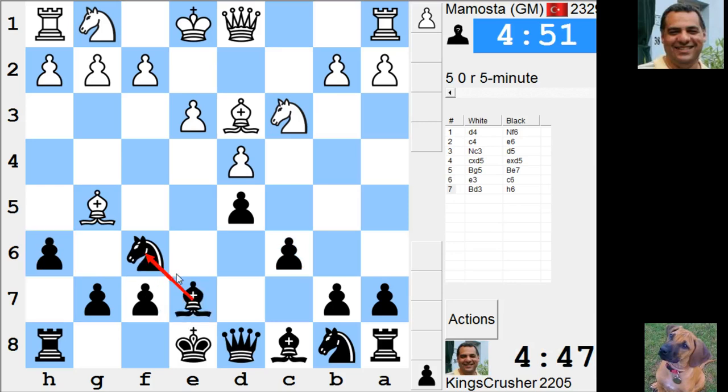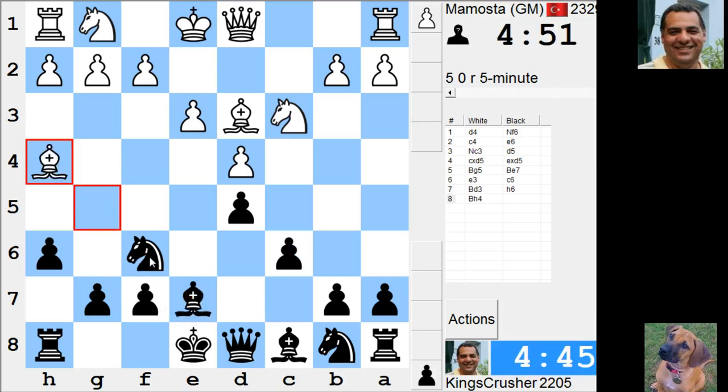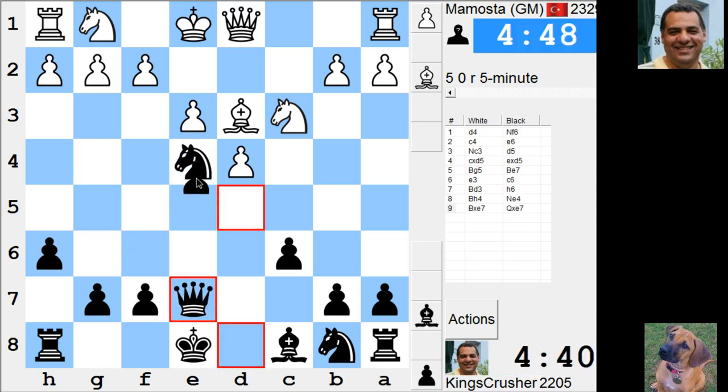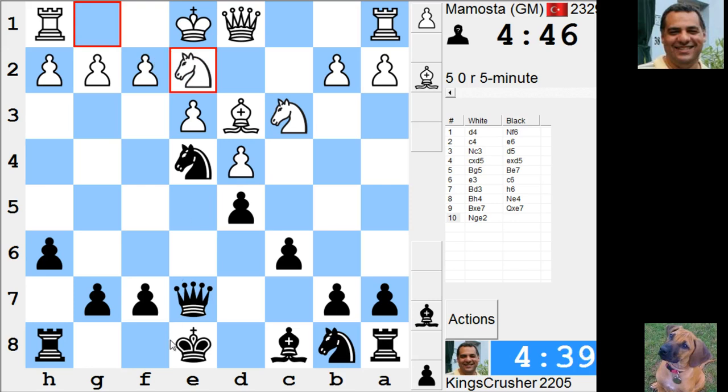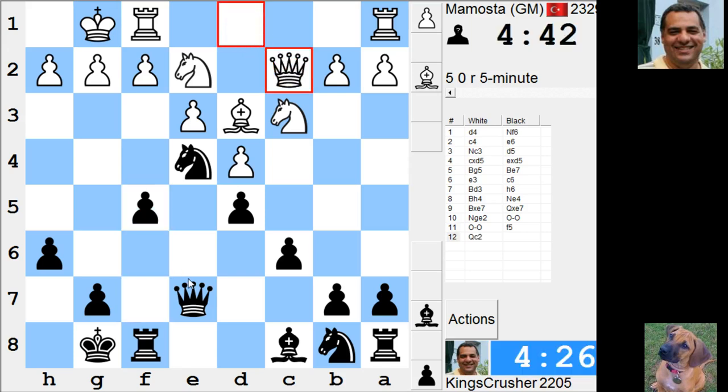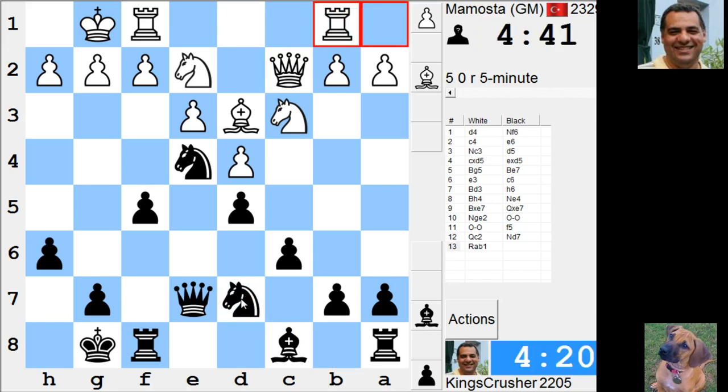Let's try and get rid of this dark-squared bishop. Is Ne4 possible here? Try and simplify. F5 might be too weakening, though on the other hand I don't see the problem immediately.